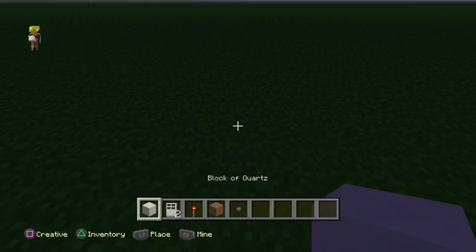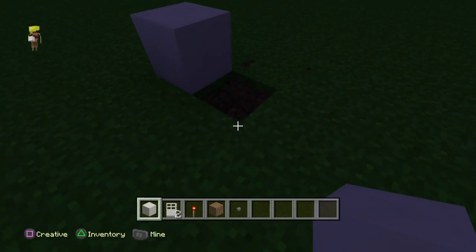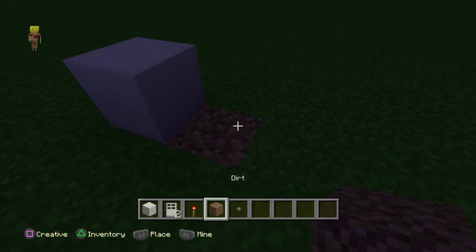So what you guys are going to do first is place a block of quartz stone. Then dig under it like this and put the redstone torch right there, and then fill it up with dirt.